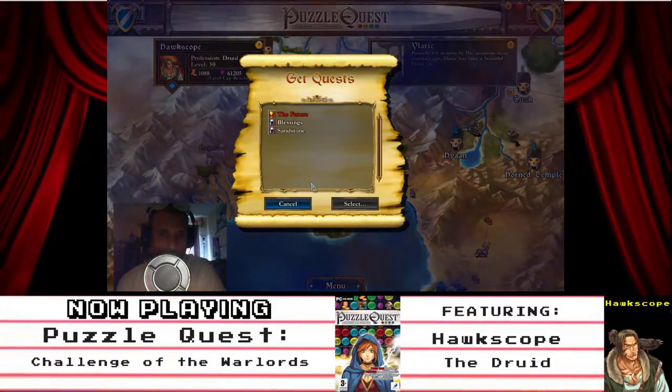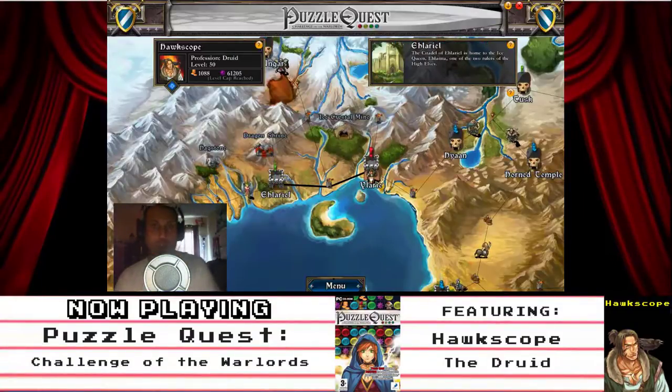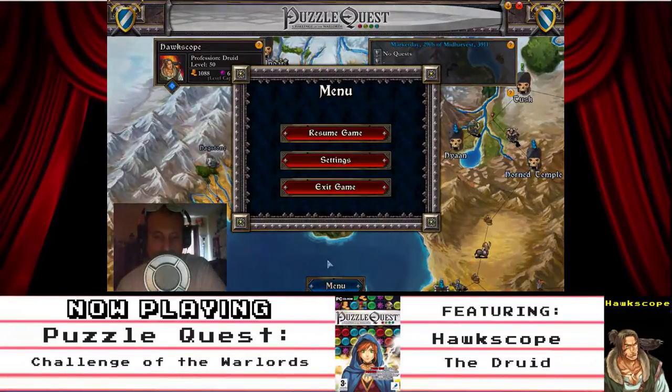We have the Future Blessings in the Sandstone. We'll take a little break, gamers, because we did really good. Not only were we able to capture an Arklik and use his Soulsoft spell, we were also able to help the Ice Queen in the Kingdom of Elarial with a mission. We lost some Elven warriors, but we were able to report back to her, and now we've been given the honor of the Ice Guard. Profession Druid, level 50, 1,088 gold, 61,205 experience — level cap reached. We'll take a little break and continue on.